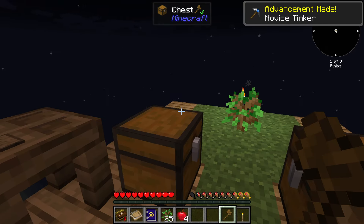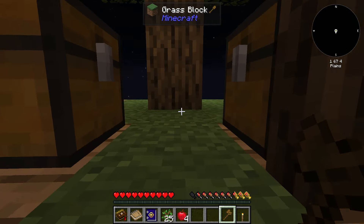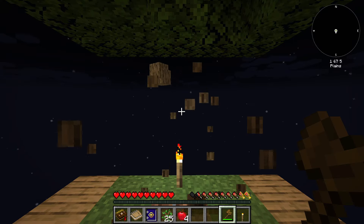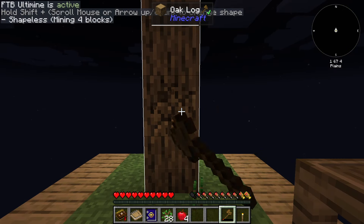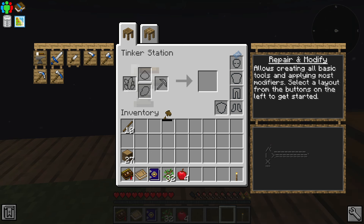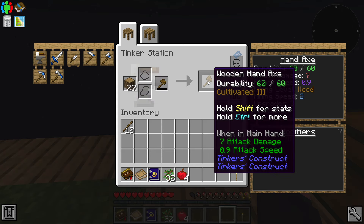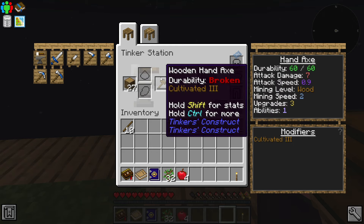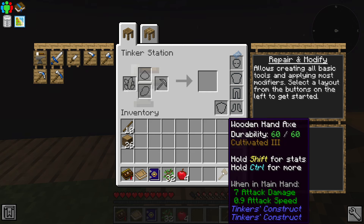Now we have the wooden hand axe — I'm going to show you how this works very quickly, because there's an advantage to doing these things. Let me make sure this tree goes up. As you can see, we have both of them already. We are going to chop it with the axe, which is much, much quicker. The thing is that specific axe has durability, and it's completely gone. That is really what I wanted to show. If we go now to the Tinkers Station, right click on it, we are going to place the axe in there and then place some oak wood to get the durability back up to 60 out of 60. So as long as you use the same material you built the tool from, you can have it completely new. As long as you have plenty of oak wood, you will be able to get all durability back on your axe.